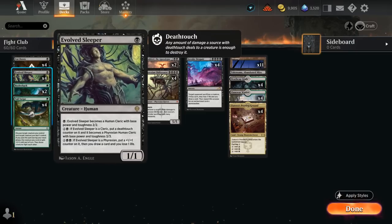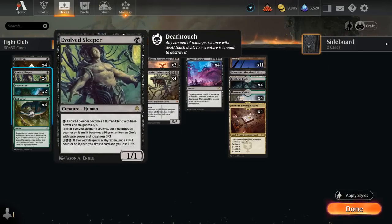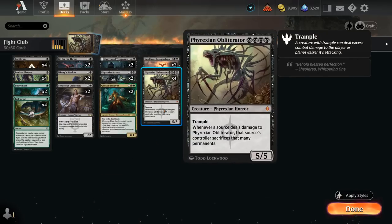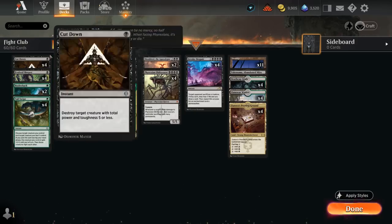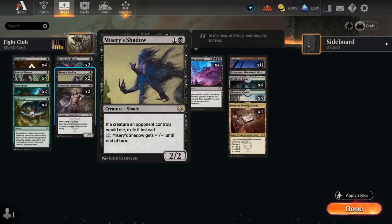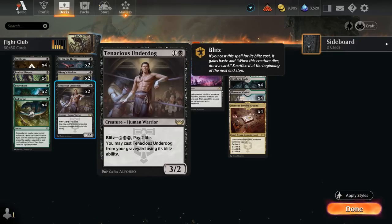That can also be quite versatile — maybe removing counters from an opposing Reckoner Bankbuster or removing loyalty counters from opposing planeswalkers. At one mana we have a full set of Evolved Sleeper, which also benefits from having a heavy black mana base as we can level it up over time: first into a 2/2, then a 3/3 with deathtouch, and eventually put a counter on it and draw a card for each activation at three mana. At two mana we've got Misery's Shadow, a 2/2 that can grow for every mana we spend pumping it and exiles opposing creatures if they would die. Then Tenacious Underdog, a 3/2 we can blitz out of the graveyard at the cost of two life.